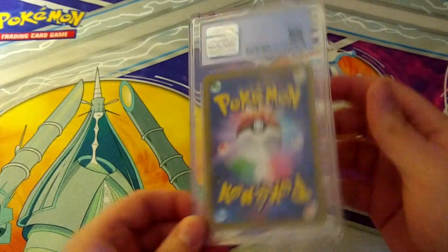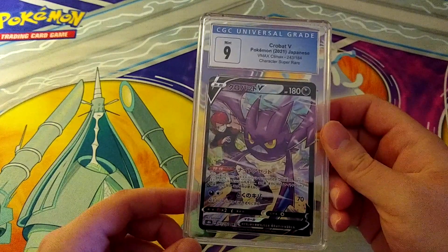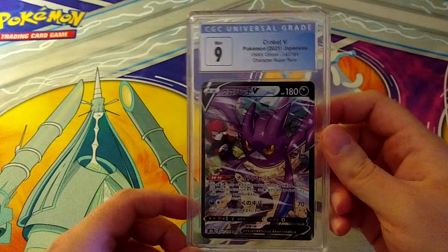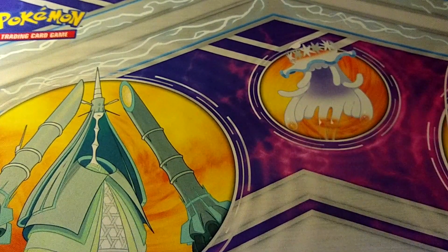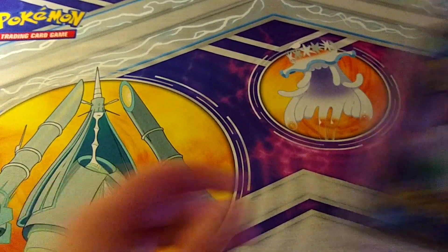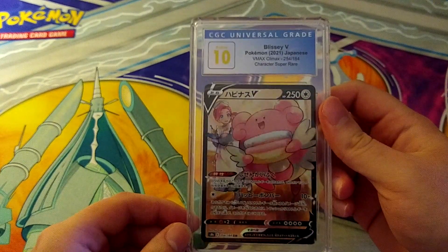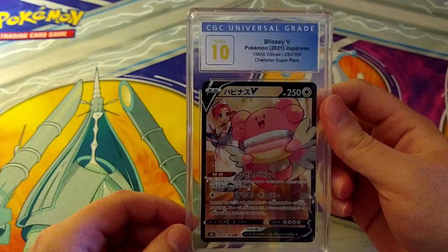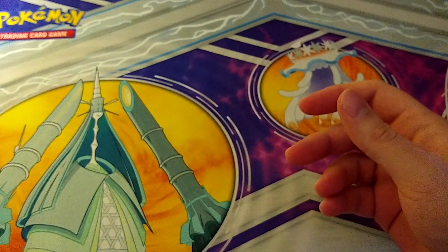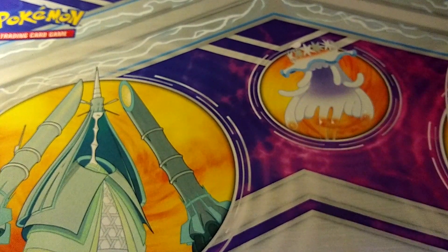This is Crobat V from VMAX Climax — a Character Super Rare that pulls a 9, which is better than the 8.5. Then we got a 10 — Blissey V, also a Character Super Rare from VMAX Climax. That's a nice pull. I'm going to put the 10s in a separate pile and see how many we get at the end.